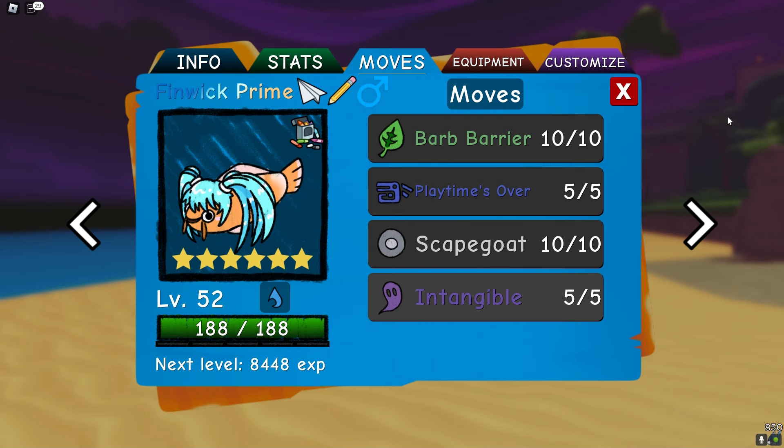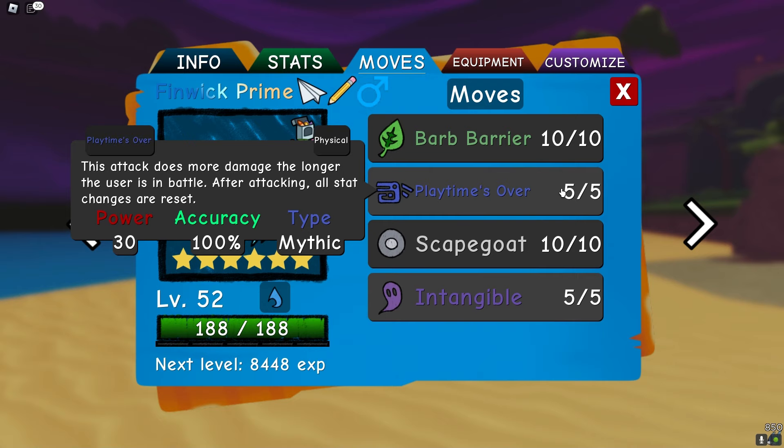Now, I bet you're wondering what's the whole idea with stalling if you can't actually do any damage? Well, that's where this move comes in — this is Playtime's Over, a signature move of Glover, but I got a level 98 Finwick that can somehow get it. This move can reach a whopping 200 base power after 20 turns of stalling. That's nearly as much as Blow Up Blast, and this thing hits like an absolute truck once those 20 turns are up.